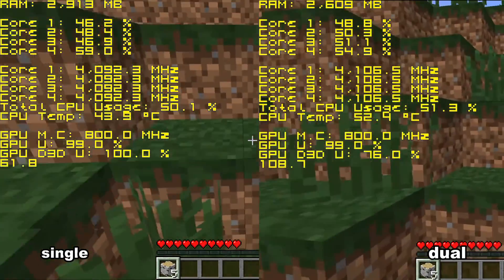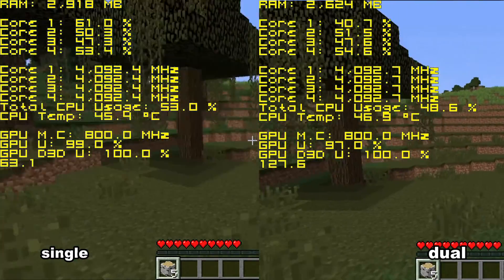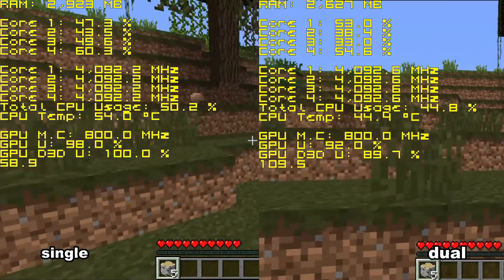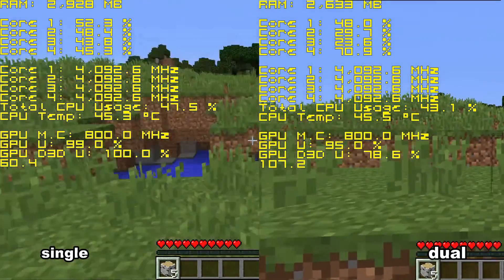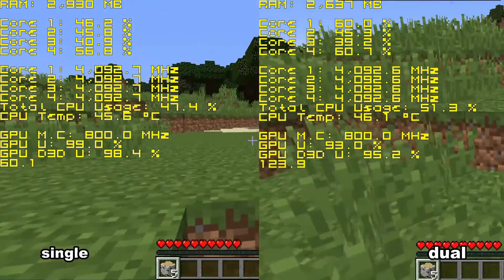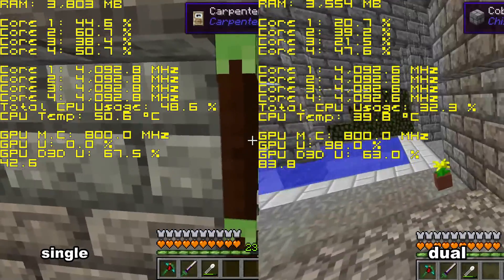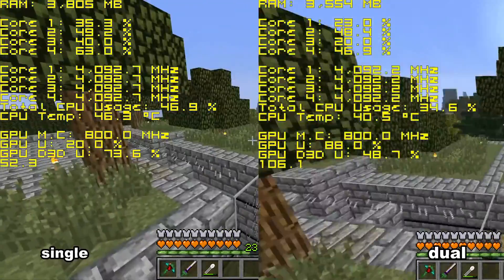In Minecraft, the dual channel is performing much better than the single channel. But still, the single channel is able to give us over 60 FPS — that's only because there's nothing around. Look what happens when you join an online server, plus with some mods, like this attack on the Bteam server. The dual channel is showing a much better result.